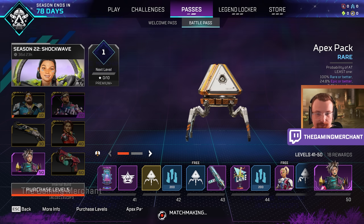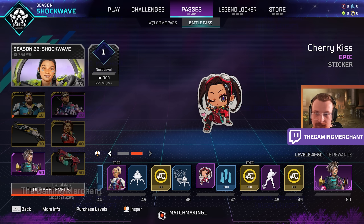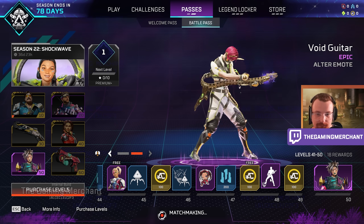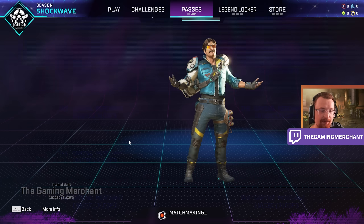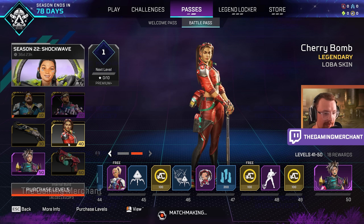In my lane — a nice Rampart skin, hopefully coins, a Rampart sticker, and an Alter emote — that is a very cool emote. Then there's an Alter epic skin, and honestly that is a very cool epic skin. The quality of the battle pass has really gone up.